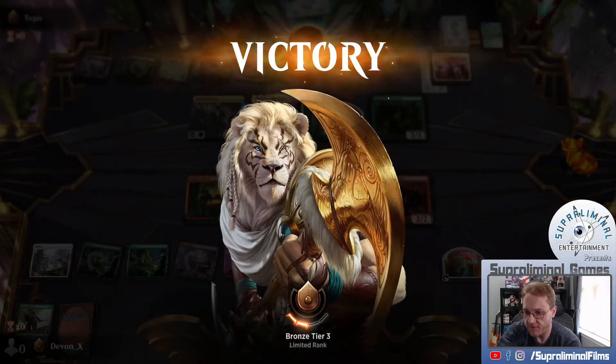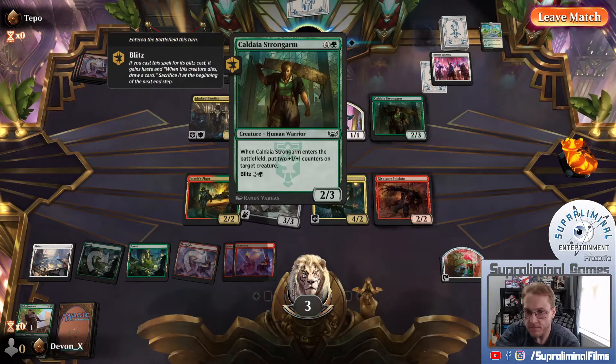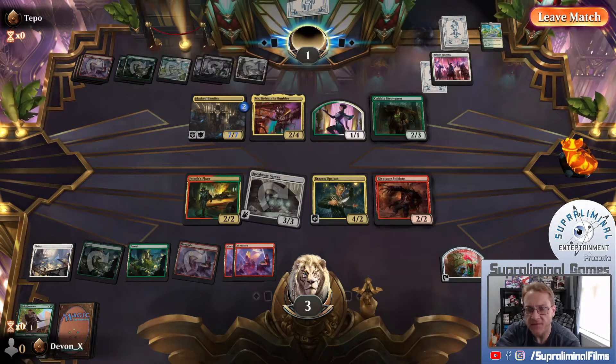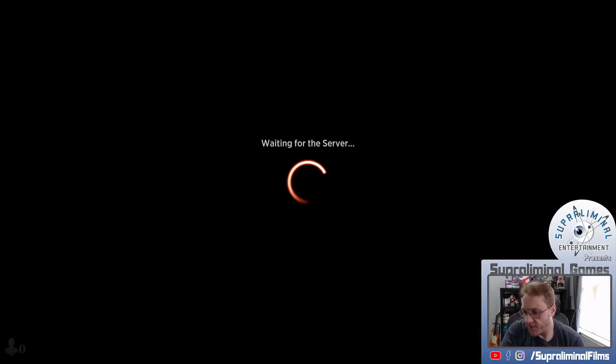We are in Bronze, it is worth noting. Let me view the battlefield. Blitz - if you cast a spell for its Blitz cost, when this creature dies draw a card, sacrifice it. Gains Haste. Wait, did they just cast it for five? Maybe they accidentally misclicked. That must have been what happened - a misclick. That sucks. It's a crappy way to lose.